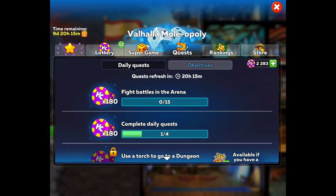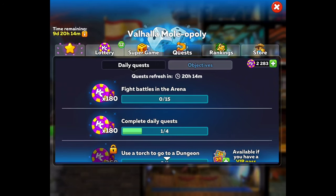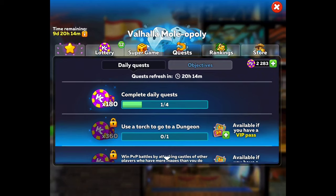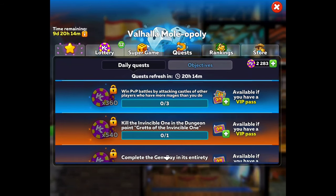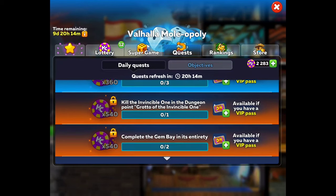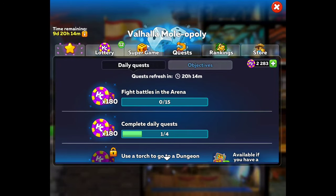Then, of course, you have your quests. The quests are going to be fresh every — this next one's going to be fresh in 20 hours. Fight battles in the arena — I think three arena battles and you'll get that one finished. You got daily quests: use a torch to go to the dungeon, win PvP battles, attack castles of players who have more mages than you — so if you want to take out your mages and do that one, you get it done faster. Kill Invincible 1, Dungeon Point Grotto, complete Gem Bay in its entirety. That's all I got to do for the daily quests.